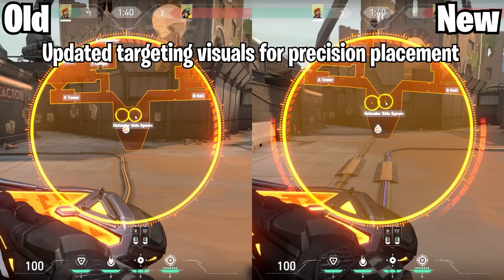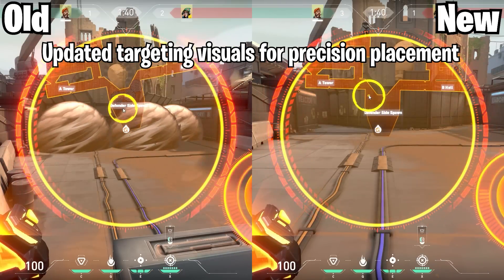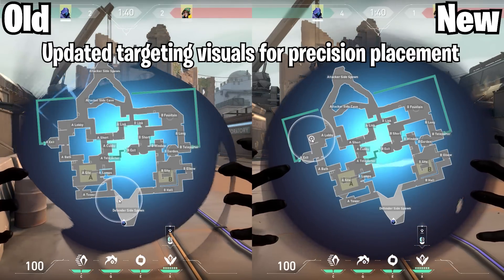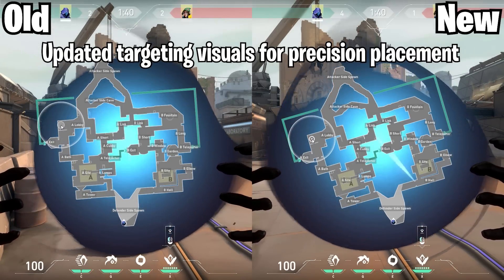A nice quality of life update here — Brimstone's Smoke, Brimstone's Ultimate, and Omen's Ultimate now have updated targeting visuals to help with precision placement, as you can see there with that center dot on all of those abilities.